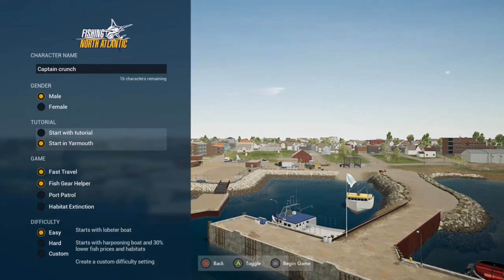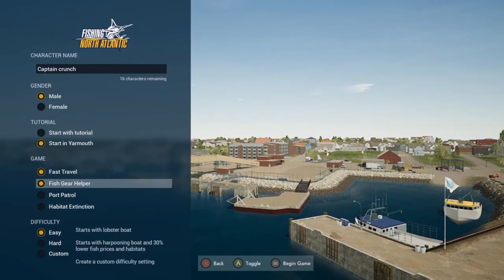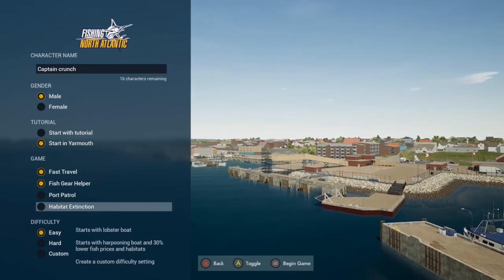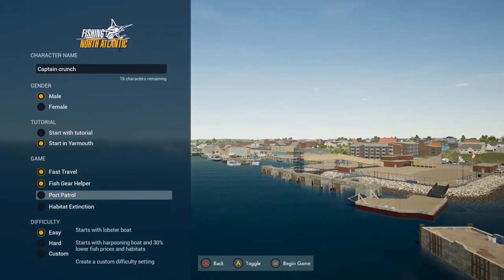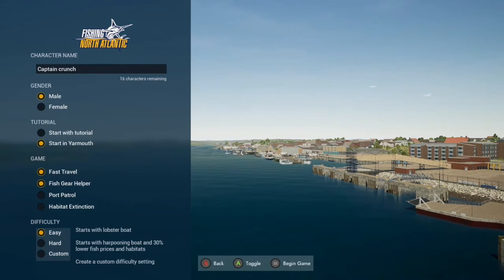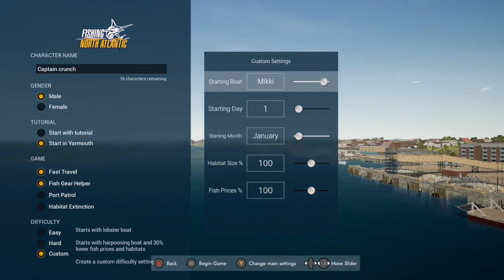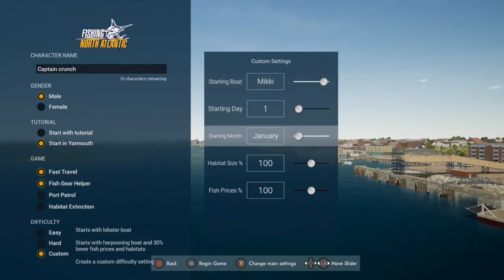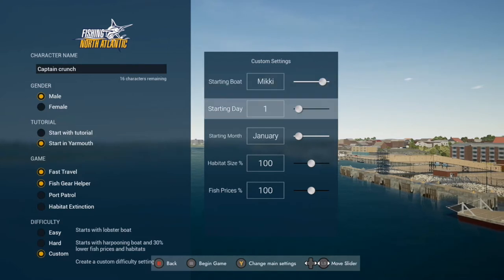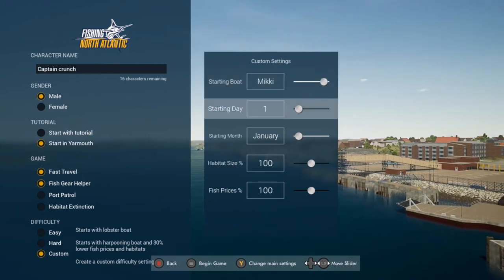So I'm just going to start in Yarmouth because I don't need the tutorial. If you want fast travel, fishing gear is good — port patrol and habitat extinction. If you want to go for a real realistic type experience, I'd go with that, but I'm not going to. And then we're going to do custom because that's something new they added and it's a lot easier that way. So the boat, we're going to go with Mickey because the No Yankee lobster boat is a painful way to start the game.